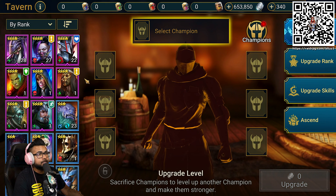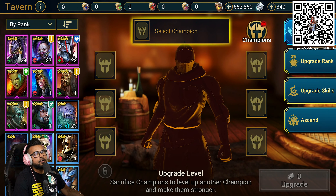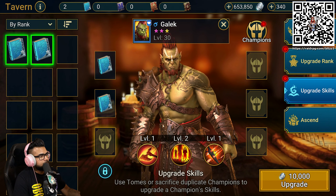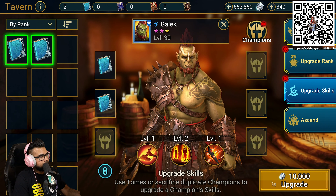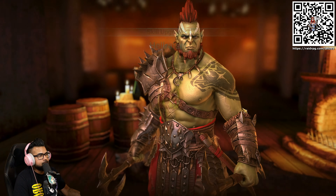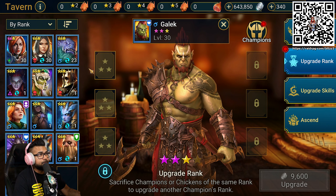Let's go to the tavern and see if we can actually level up any of the skills on our teams. We can actually upgrade Gaelic's skills — let's go ahead and do that. Give him these books right over here. Boom — he's got Hellraiser with a damage increase of plus five. That's very good.